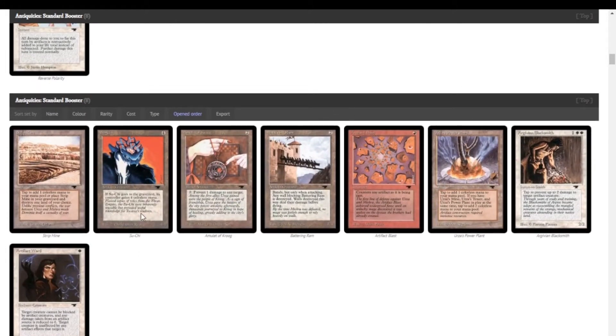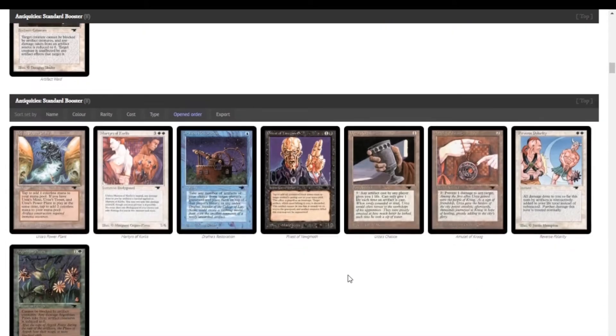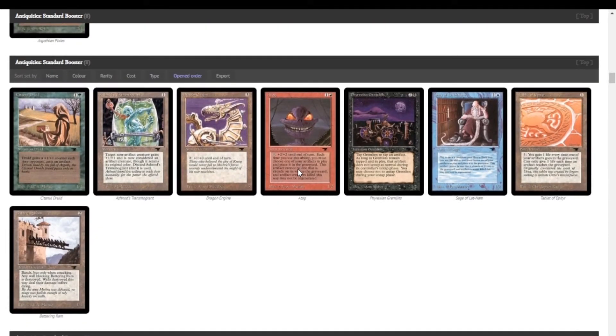We got Su-Chi and we got Strip Mine — very good. There's Atog! That's going to be really fun to play with.